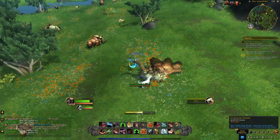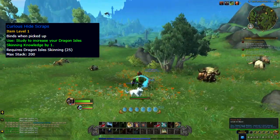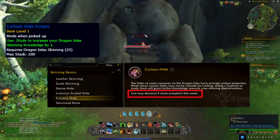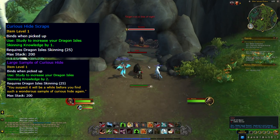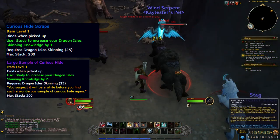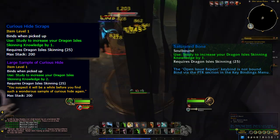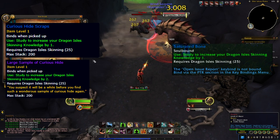Curious Hides are a bonus drop you get from skinning anything, and you simply right-click on it to destroy it and it gives you one skinning knowledge point. You can get five of these a week and you can track your weekly progress by opening your skinning journal and clicking on the Curious Hide at the side. The last sample you get every week is an epic variant that gives you two skinning knowledge points. Saturated Bones were also added late in the beta — another skinning drop that gives one knowledge point, and there is likely a weekly cap on these as well.